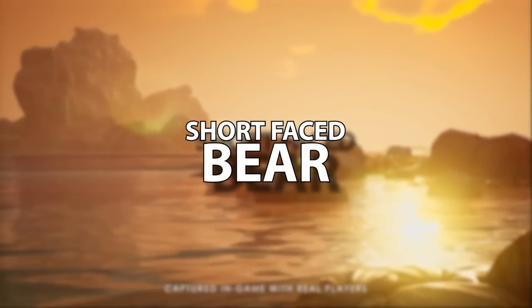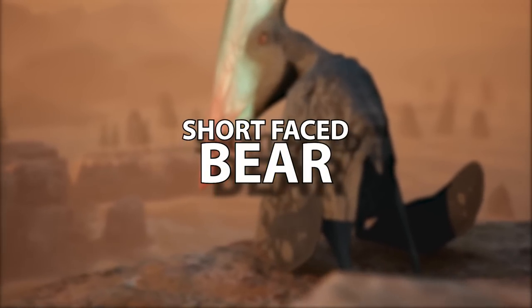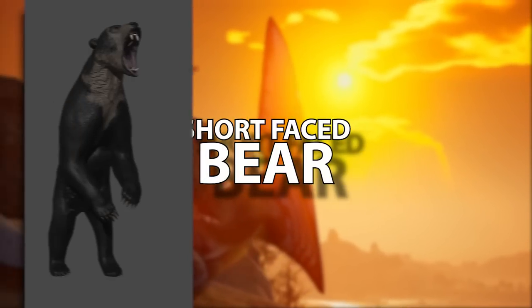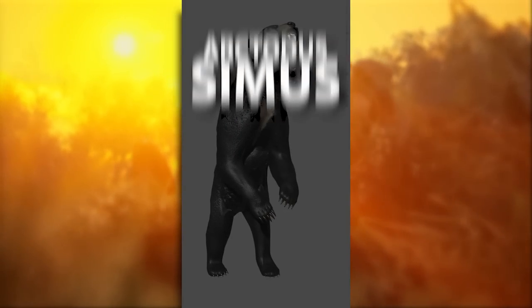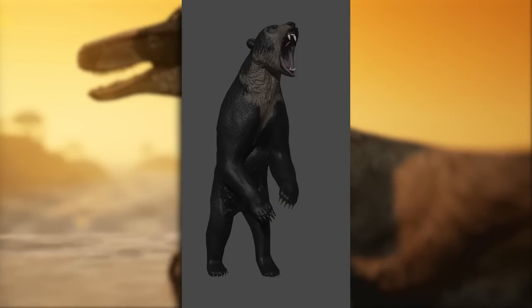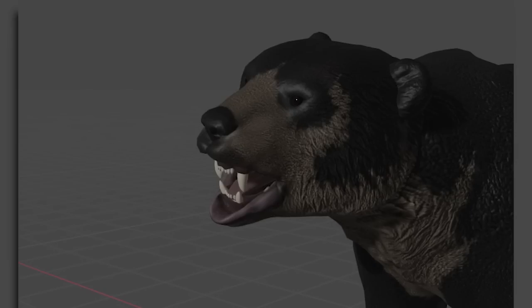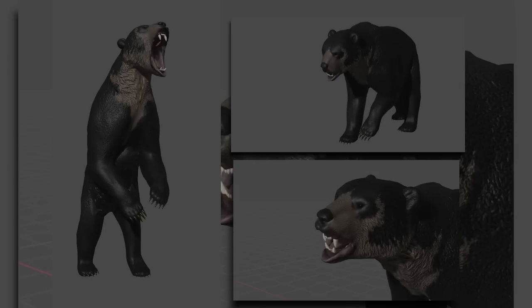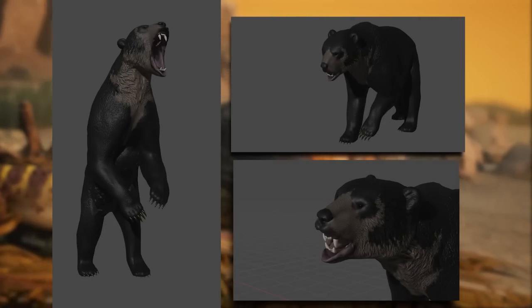We have two more mods from Rospaw, and one of them is the short-faced bear — once again another Cenozoic creature. This is Arctodus simus, also known as the short-faced bear, and it looks really really nice. With some varied shots of the adult showing a close-up of its head, its teeth, its fluff and fuzz, it looks great. We also get several full-body shots of it.